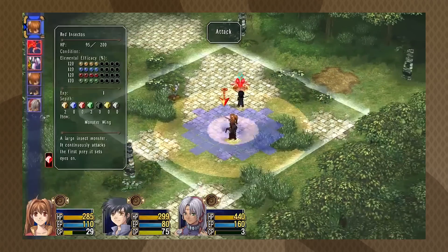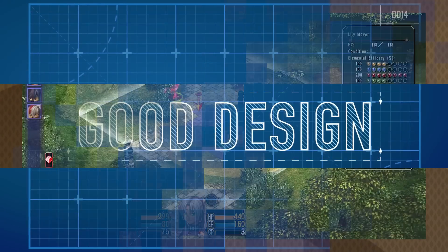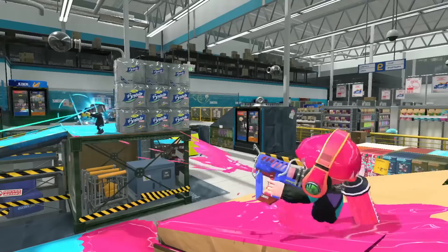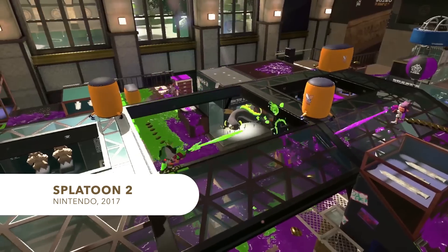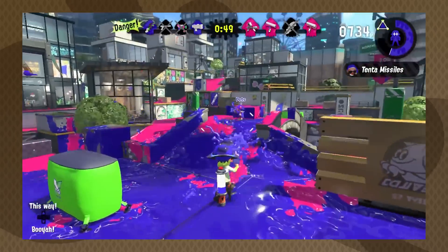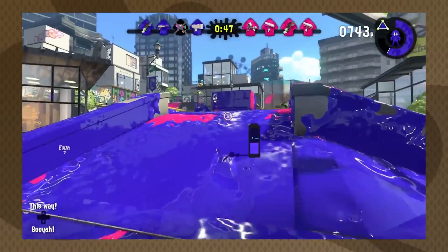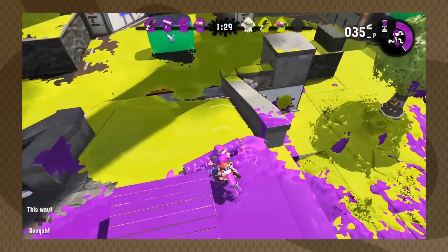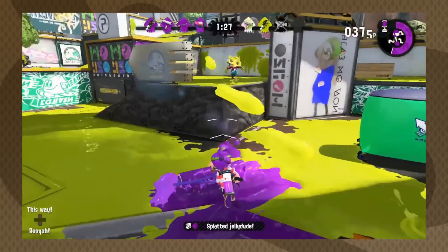Making it harder to melt into a game. Good design. Splatoon is one of the most inventive shooters in years, and one of the major keys to its success is how well the designers at Nintendo thought through the game's use of color contrast.